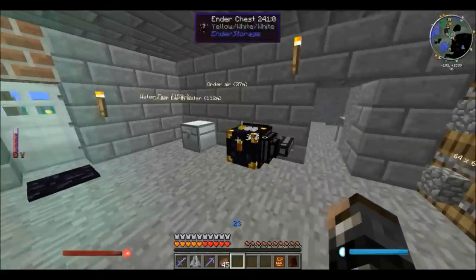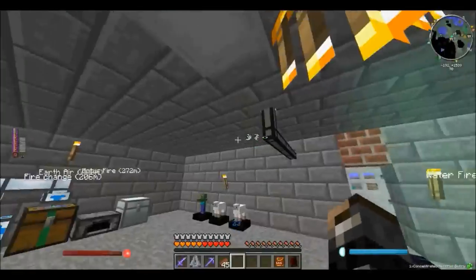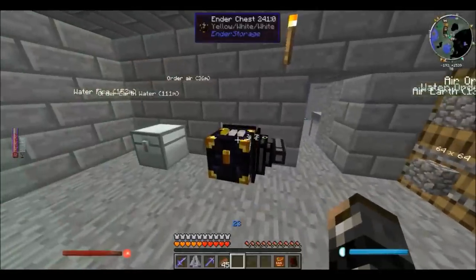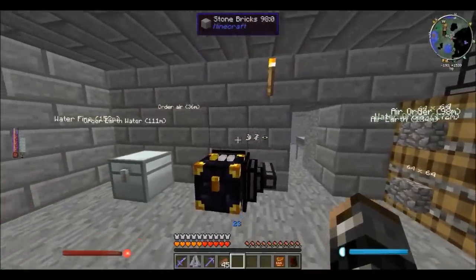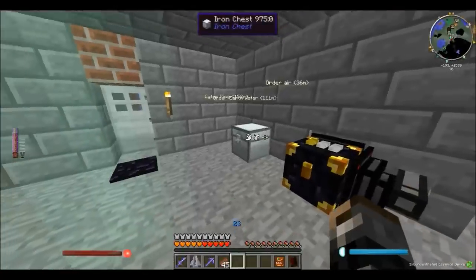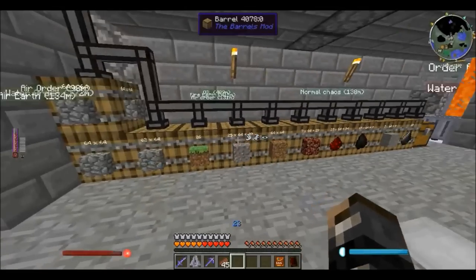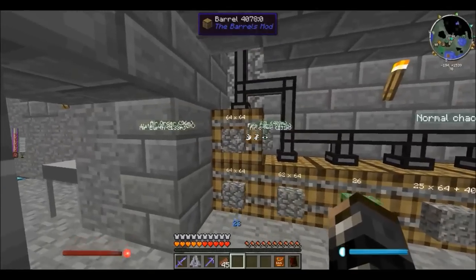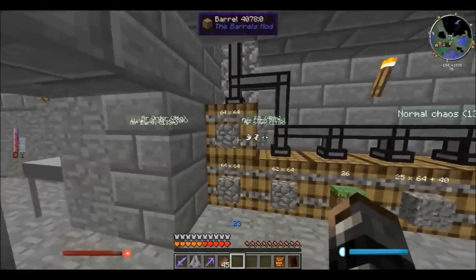What I have planned for this episode is basically setting up an all-around AE system. What I'm going to do is take away most of these transfer pipes from Extra Utilities and just have one system where the transfer nodes either take items to this chest or to the system of barrels. Why barrels? Because things like cobblestone I'm going to get a lot of but I don't want a lot of, so I'll just have this here.